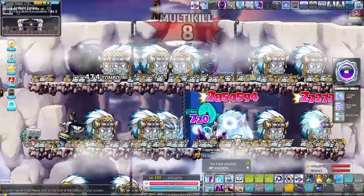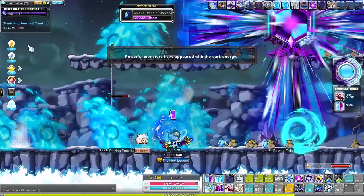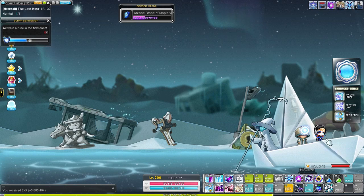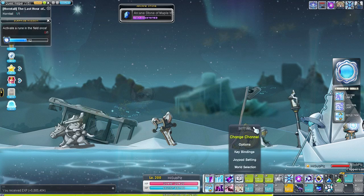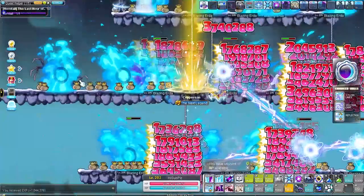Unfortunately MapleStory started memory leaking — some objects were missing and during the 5th job advancement even more stuff started disappearing, so I had to relog and lost some time. After the 5th job advancement I started the Vanishing Journey questline and still had my totem, so I grinded as much as possible between quests. I would activate a rune and continue training in that map until the rune ended, but during the boat quest I had to relog again.